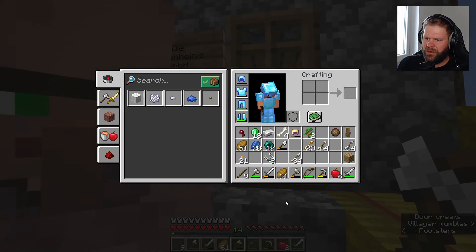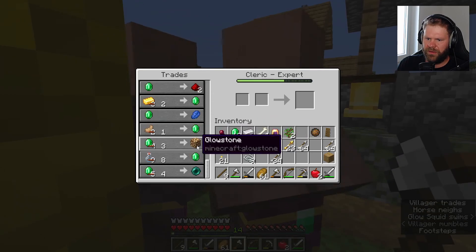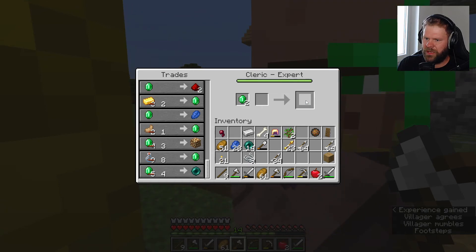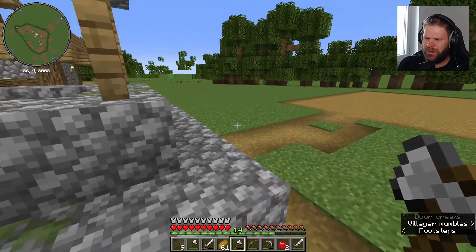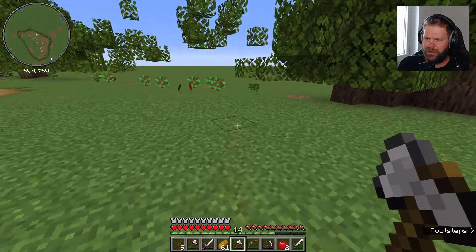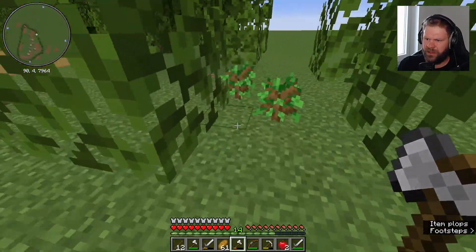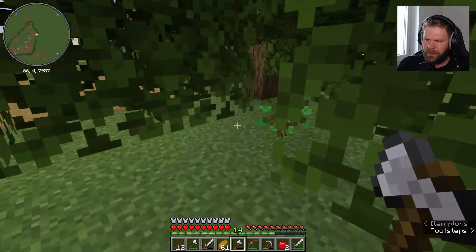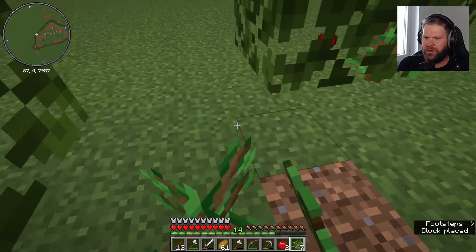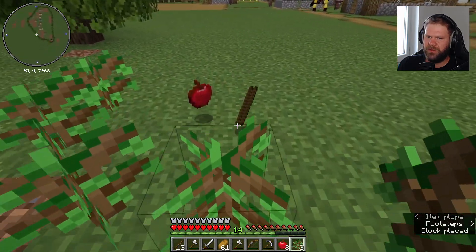Unbreaking-1-Bogen könnte man machen, muss man aber auch nicht, ehrlich gesagt. Da ist unser Perlen-Heini - er gibt uns sage und schreibe vier Perlen. Das dürfte ausreichend sein. Wir sammeln hier die Setzlinge ein und pflanzen sie auch direkt wieder nach, denn die Baum-Mauer muss stehen. Und dann gucken wir, was wir alles benötigen und mitnehmen.